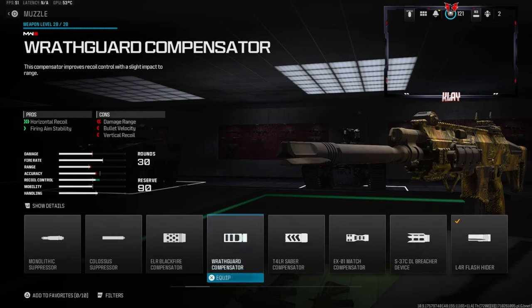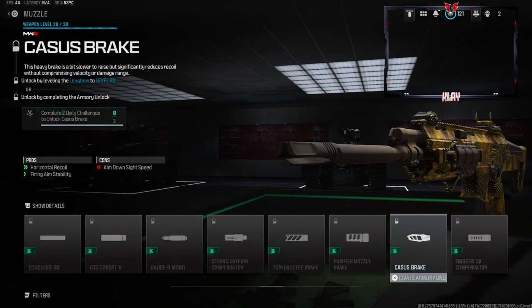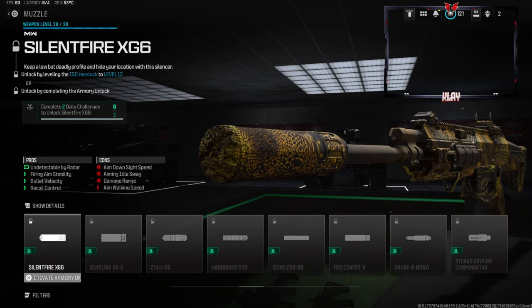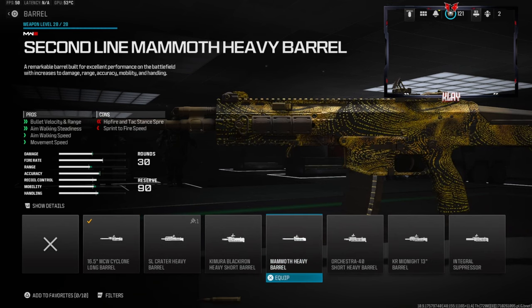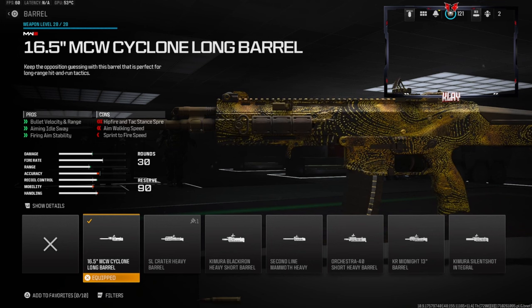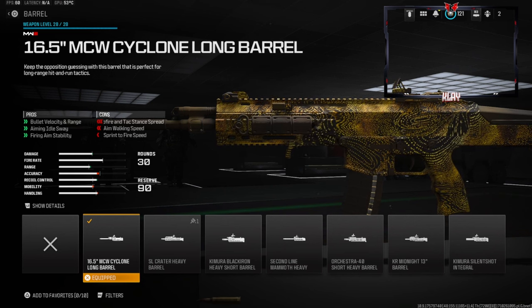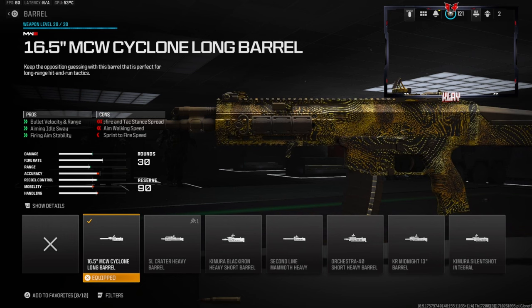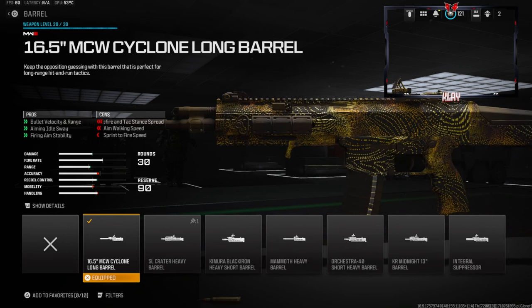On the muzzle we're going with the L4R Flash Hider, which gives you muzzle flash concealment, recoil control, and gun kick control. Some people use the T51R Billeted Brake, but that takes away horizontal recoil, bullet velocity, and range — I don't recommend it unless you really struggle with recoil control. On the barrel, this is the one nobody changes: the 16.5 inch MCW Cyclone Long Barrel. It gives bullet velocity, range, aiming out of sway, and firing aim stability, but you lose hipfire spread and some movement stats.